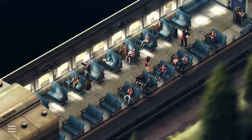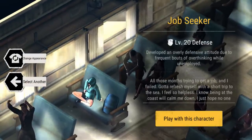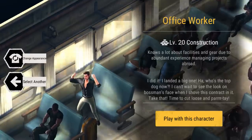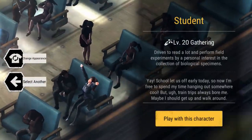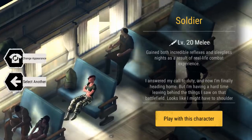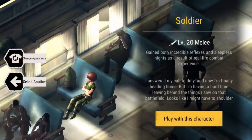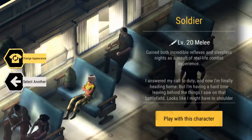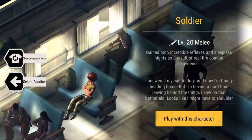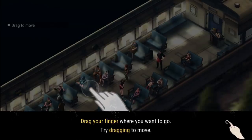This is the character creation screen, so essentially you can choose characters that have certain attributes already. This person has pretty good defense starting off, this person has construction, this person has a gathering ability. This person is a soldier so they start off with a pretty good melee already, and I think I'm gonna choose that. We get to create a character specifically later on, but we'll just kind of randomly pick one for now. I like the afro — I like the melee just because it gives you a bit of a boost early on in the game.